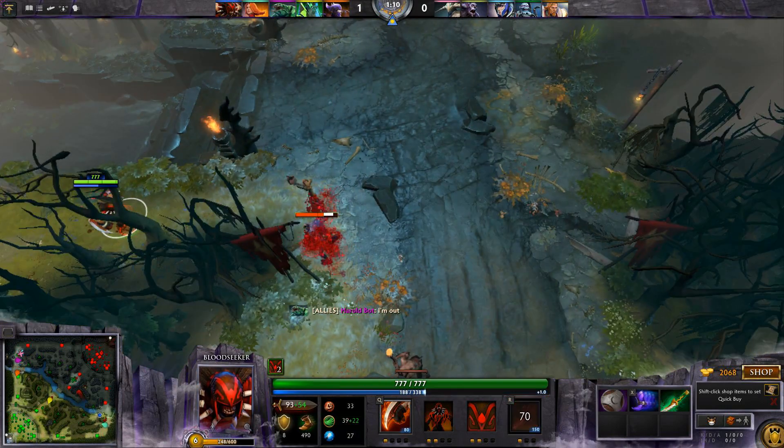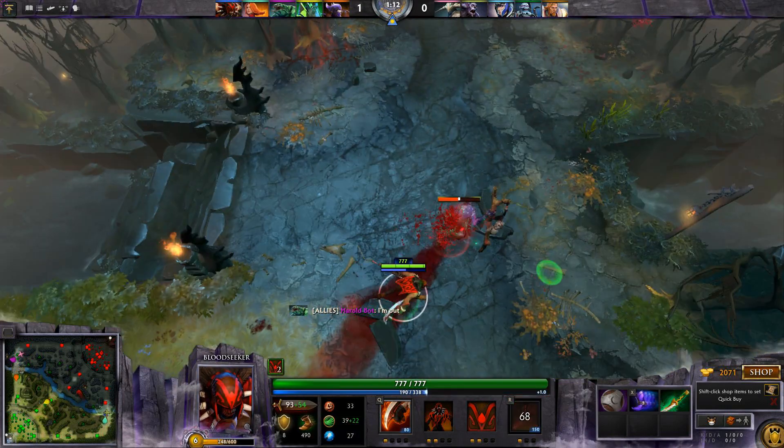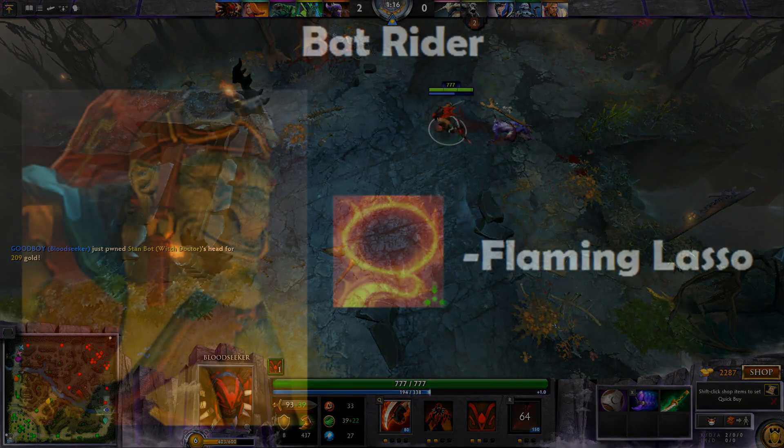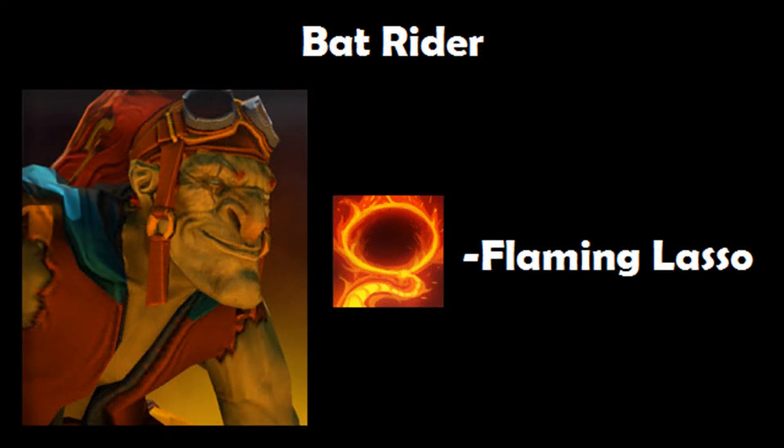Rupture causes enemy heroes to take a lot more damage the more they move, and can be very effectively used with many different heroes. A great hero that takes advantage of Rupture is Batrider with his Flaming Lasso, which forces enemy heroes to be pulled along in whichever direction Batrider heads.